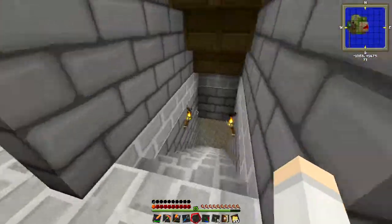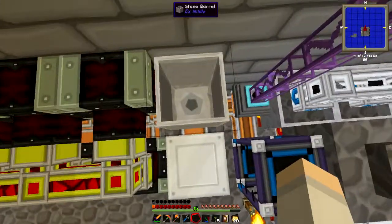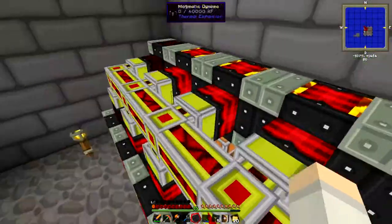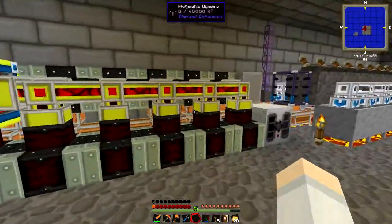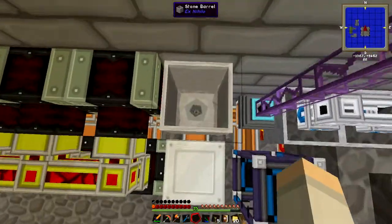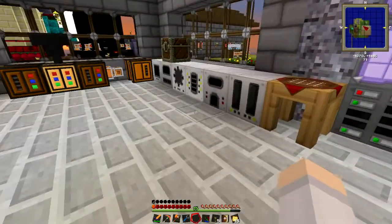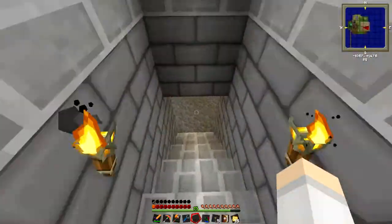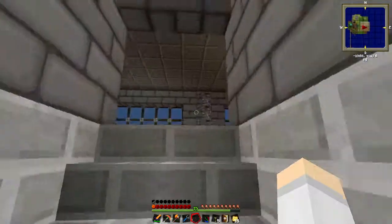Let's check the lava — we are very low on lava. It might be time to do something about this lava situation because it's not even filling up. I have four of these running and it's just not keeping up. All the lava is going to the right places — the engines — so there's just no lava left over.